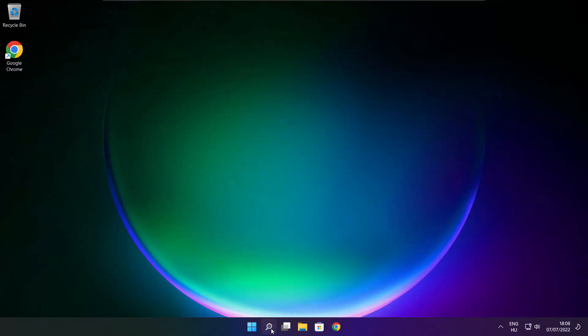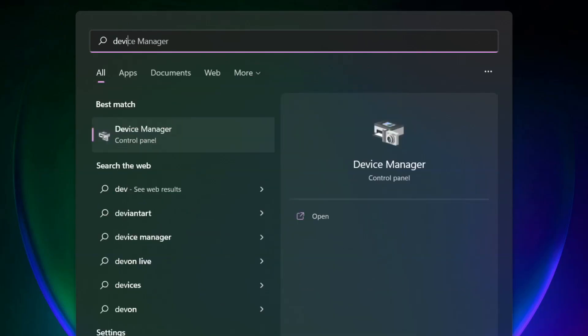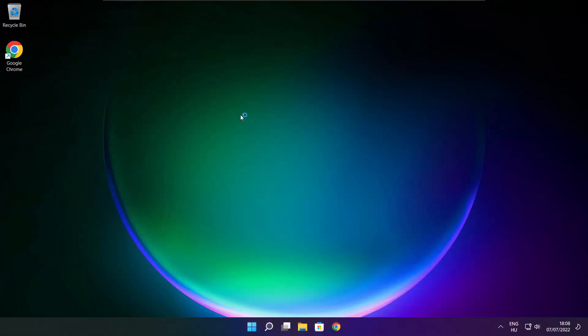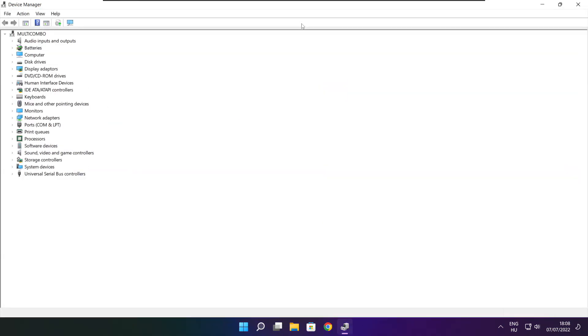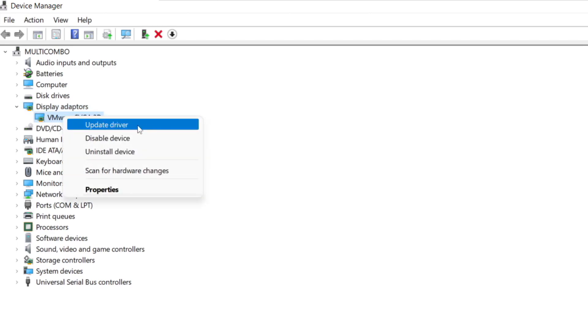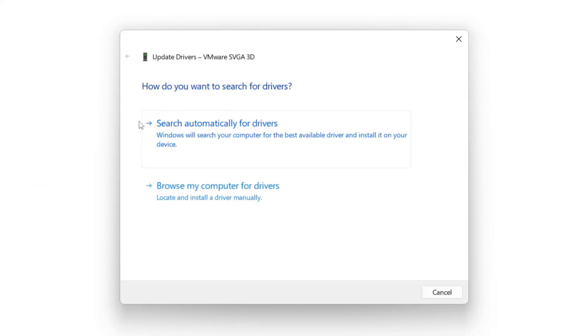Click the search bar and type Device Manager. Click Device Manager. Click Display Adapters and select your Display Adapter. Right-click and select Update Driver. Search automatically for Drivers.